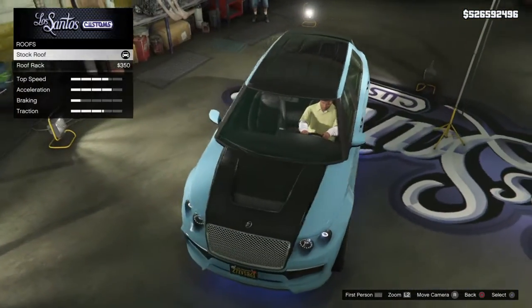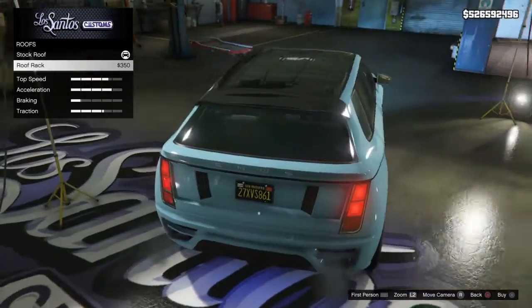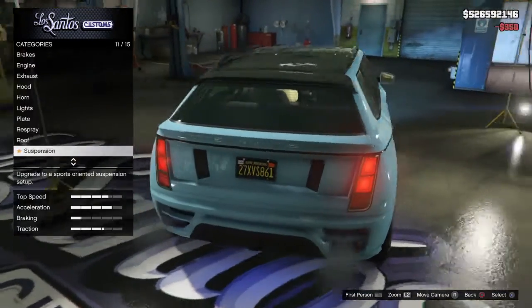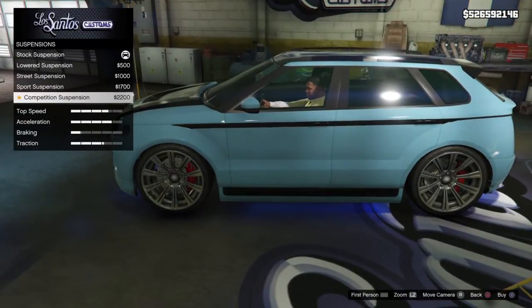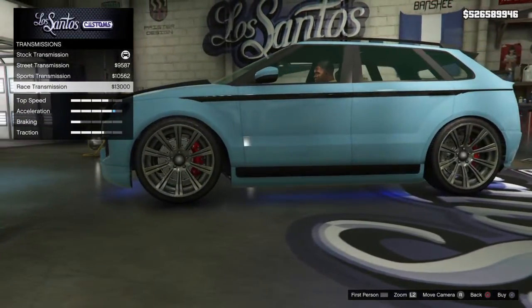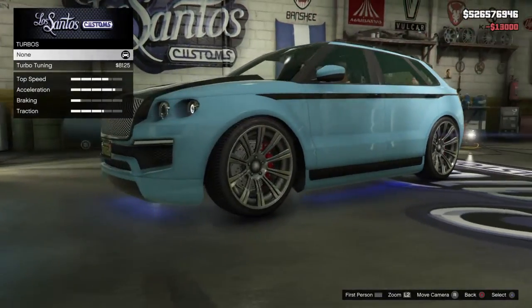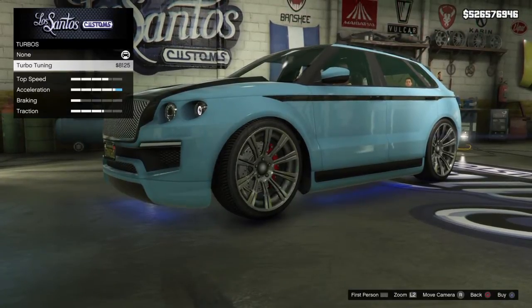Next we have the roof — we can either have a stock roof or a roof rack. The roof rack is just a small thing on top. For suspension, we can have stock, lowered street, sport, or competition. You can see how much competition lowers the suspension — it's by a huge margin — so we'll put competition on. For transmission we'll put race transmission on, and you'll see that increases acceleration by about 5%. Then we'll put turbo tuning on, and that's going to increase acceleration the rest of the way, so now acceleration is maximized.